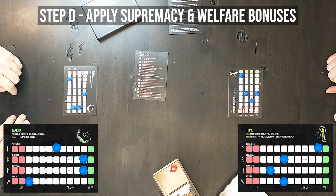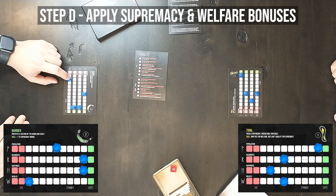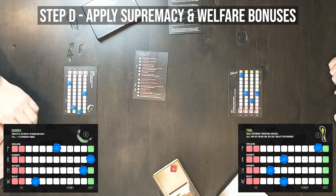Step D: apply supremacy and welfare bonuses. Supremacy goes to the player on the left because they successfully rolled the highest number in step C, which was a 1. The player on the left also receives the welfare bonus because they have the lowest vital.